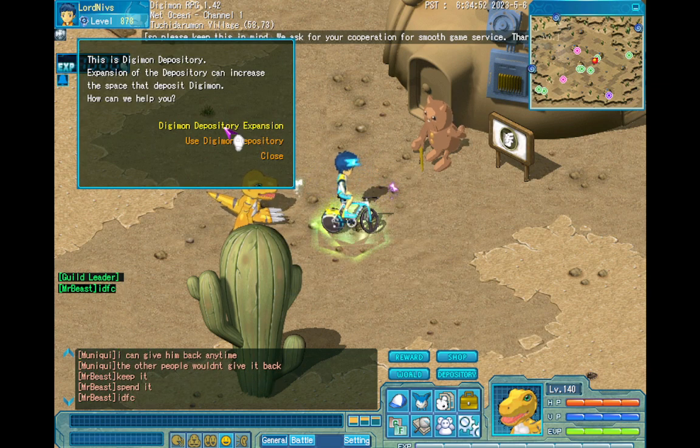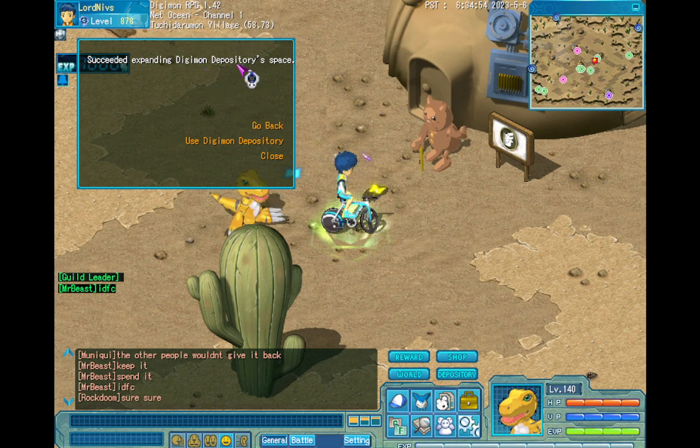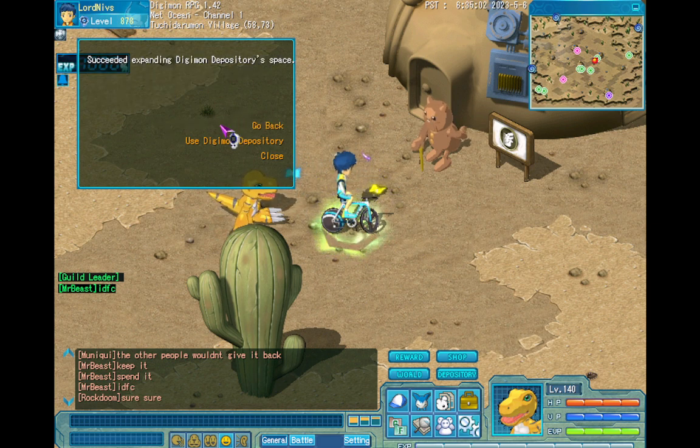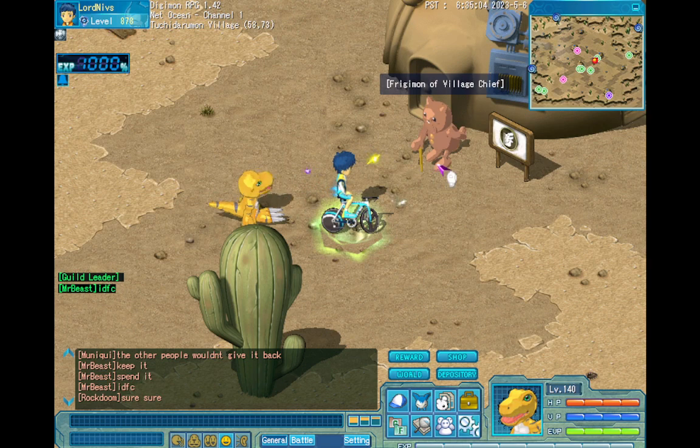Click Digimon Depository Expansion and it's done. I have two items so I do the same thing two times — and it's done.